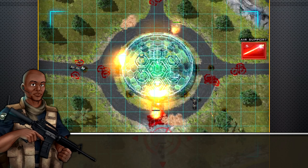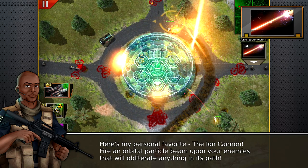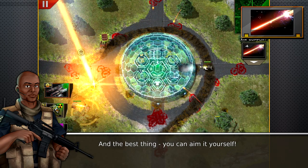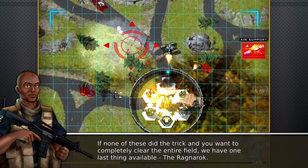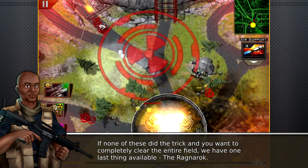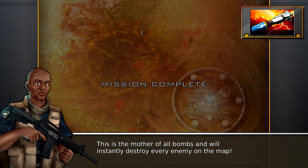Here's my personal favorite: the ion cannon. Fire an orbital particle beam upon your enemies that will obliterate anything in its path. And the best thing — you can aim it yourself. Now, if none of these did the trick and you want to completely clear the entire field, we have one last thing available: The Ragnarok. This is the mother of all bombs and will instantly destroy every enemy on the map.